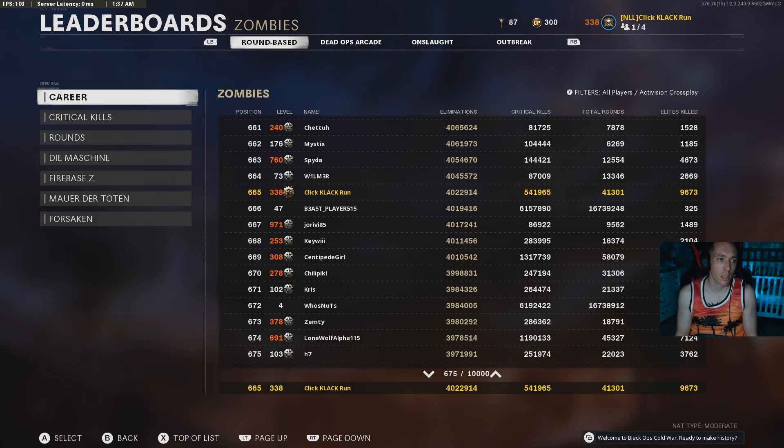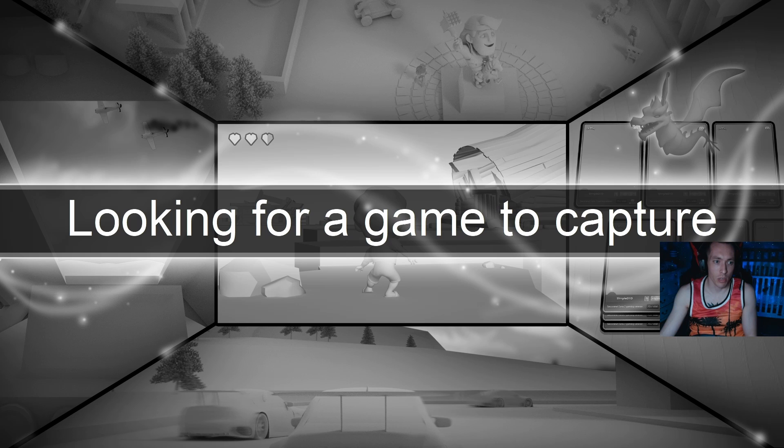Activation cross play — it can't even handle it. Just exit and reload the game. We're gonna find out whether or not this round 226 actually saved.